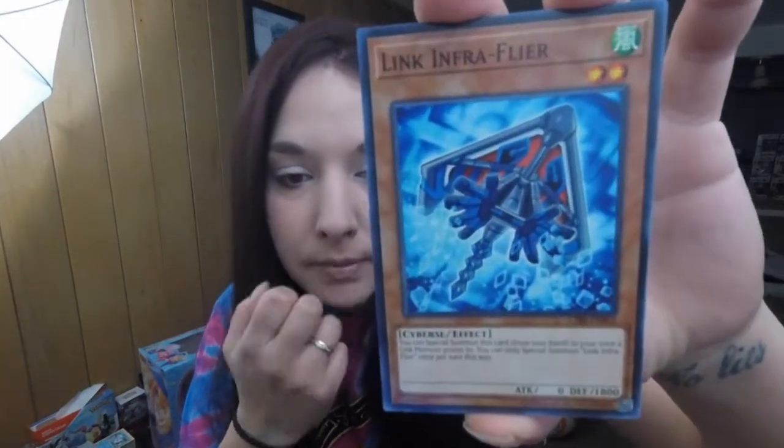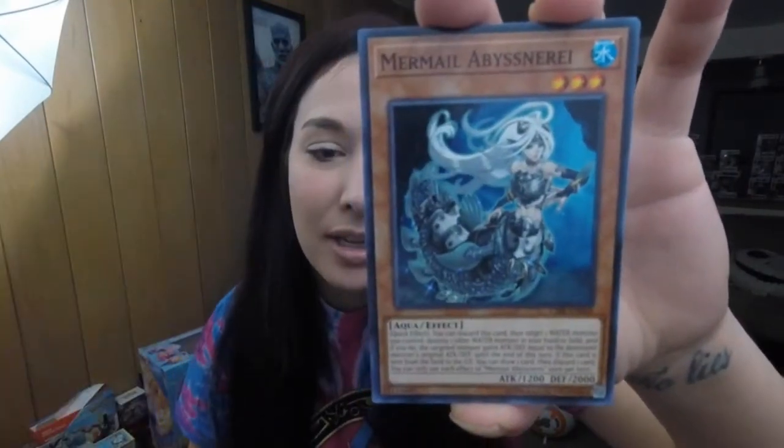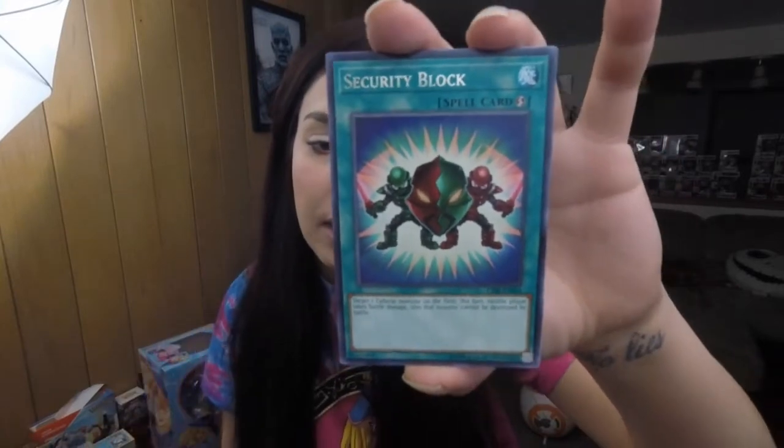So we'll go ahead and get into the first pack of Circuit Break here. I am standing in a new position — hope it works out with Yu-Gi-Oh, because it's a little harder to read the cards than Pokemon for some reason. Link Infra Flyer, Lurilus, The Recital Starling, Mermail Absuneri, Link Bumper, and Security Block. Nothing there. Amazonist Empress, Dark Angel, and Altergeist.